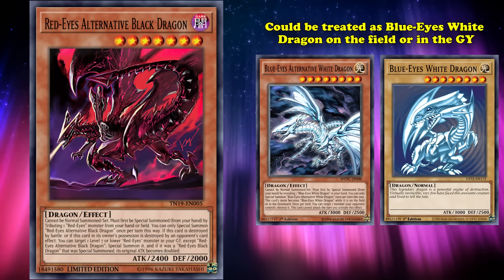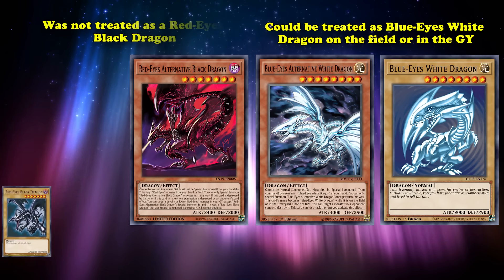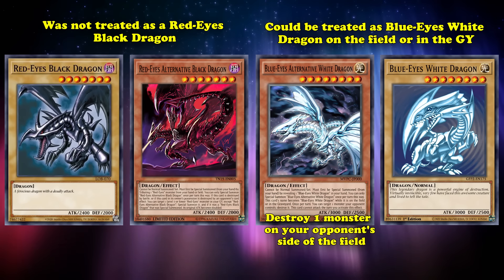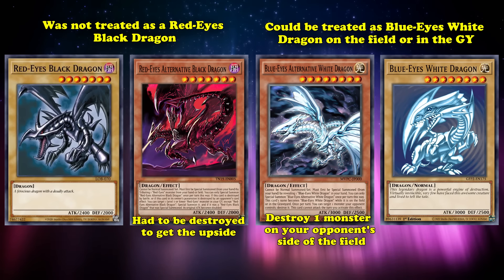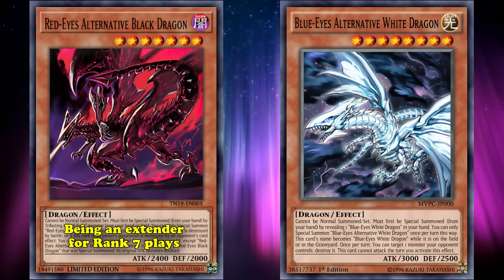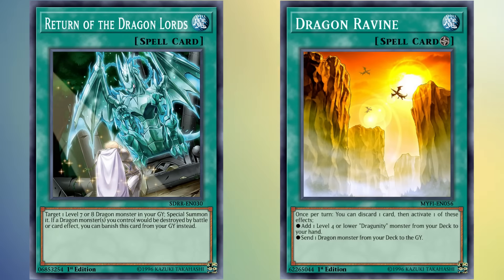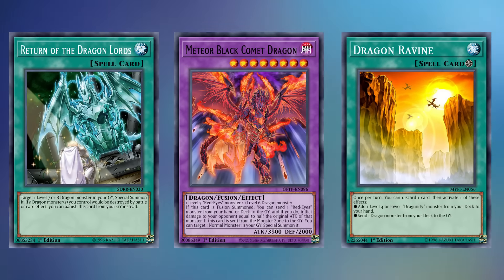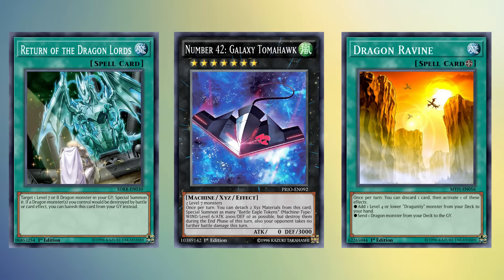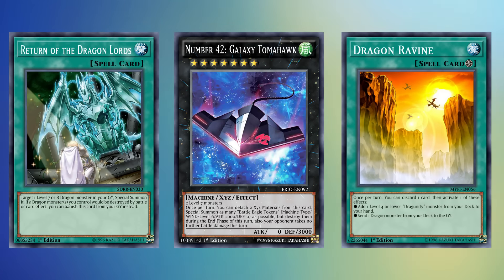Blue-Eyes Alternative could be treated as Blue-Eyes White Dragon on the field or in the graveyard, while Red-Eyes Alternative Dragon wasn't treated as a Red-Eyes Black Dragon. Also, Blue-Eyes Alternative would destroy a monster on the opponent's field, while Red-Eyes Alternative had to be destroyed to get the upside. The only benefit of Red-Eyes Alternative was being an extender for your rank 7 plays or Link gimmicks. Regardless, Red-Eyes had plenty of steam at this time. Dragon support was plentiful with Return of the Dragon Lords and Dragon Ravine at their disposal, and was versatile as it could either be an FTK deck with Meteor Black Comet Dragon combined with Inferno Fire Blast, or become a Link deck due to the access of Number 42 Galaxy Tomahawk, which could produce tokens for you to make Link monsters.